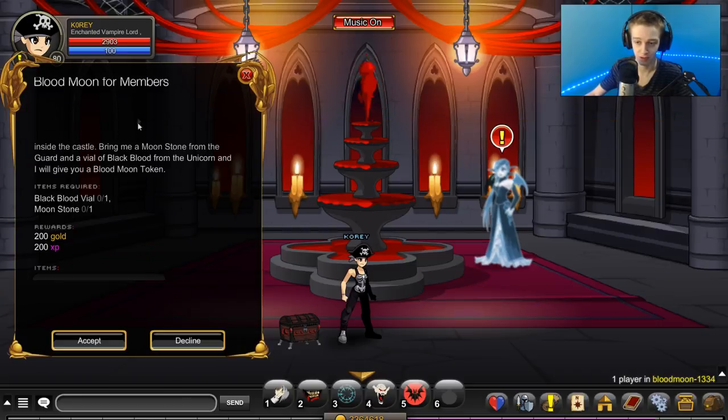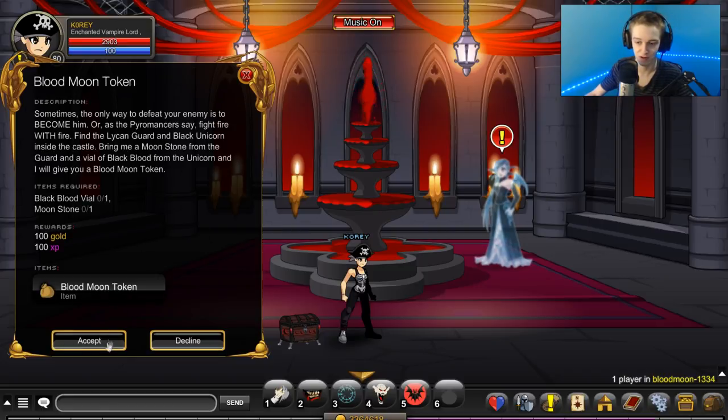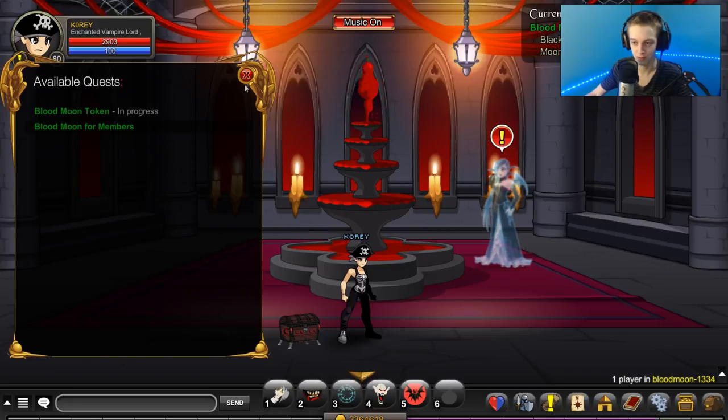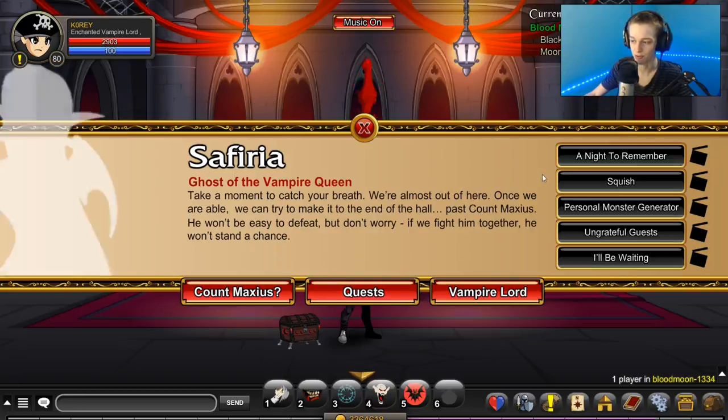You talk to Sefiria, click on Vampire Lord, click on quest, and grab the quest. If you're a member it's two times as fast, but if you're not a member you can still do it — there's no daily or anything like that. It's the exact same quest for both; members just get double the amount of rewards.